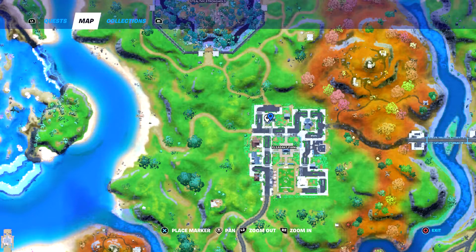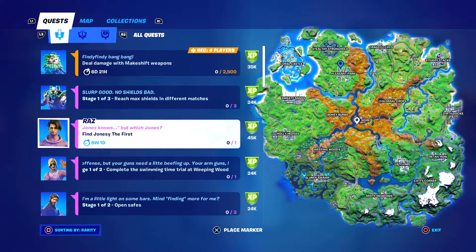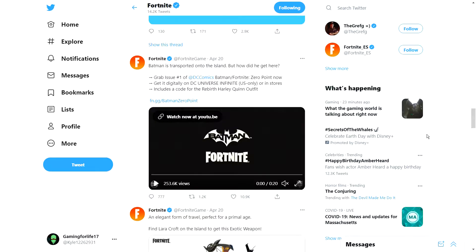Before we start the video, I just want to show you guys there's a trailer that dropped. I forgot to show you guys earlier. I'm going to be showing you guys right now — it's part of the Zero Point Batman Zero Point comic. It's not actually out for Fortnite in any playable form, just a teaser trailer. I'm going to play it here from Twitter. It says: Batman is transported onto the island — but how did he get here? Issue one of DC's comics, Batman Fortnite: Zero Point.